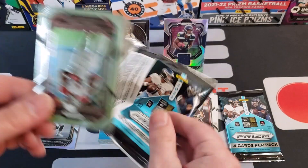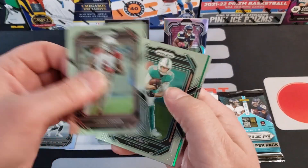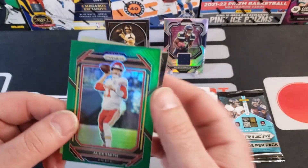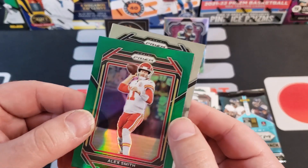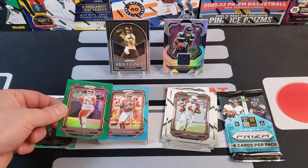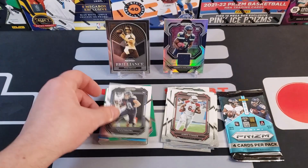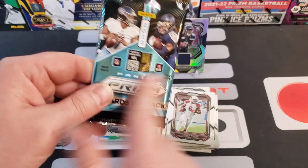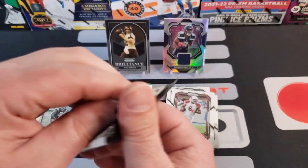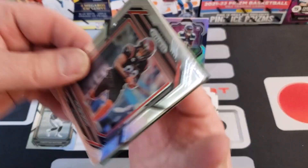Alright, James Connor, Mike Gesicki. Green is going to be an Alex Smith — Alex Smith, where did he come from?! Off center. Put him right next to his Mahomes. Do you even know who Alex Smith is? And here's Kyle Phillips. Last pack George! Be careful, you don't need to knuckle the cards, dude!